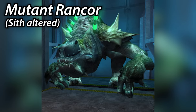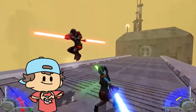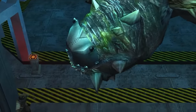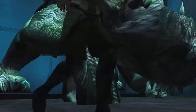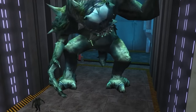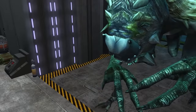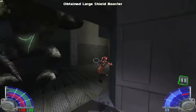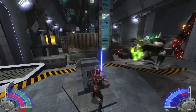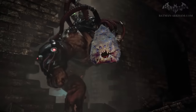First is the mutant Rancor. In 2003, the game Jedi Knight: Jedi Academy came out — let me know in the comments if you used to play this — and in this game there was a mutant Rancor that a Sith cult creates. This variation falls in between the Force Altered and the Enhanced category. We can assume the Sith used some sort of dark alchemy to create this Rancor and maybe enhanced it with physical modification. It had green capsules on its back allowing it to breathe a stream of green toxic gas — think Bane from Batman, but as a Rancor.